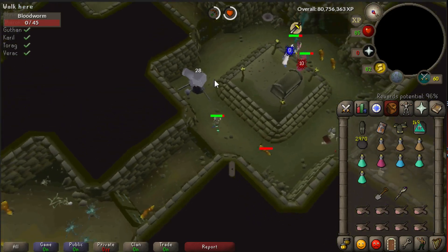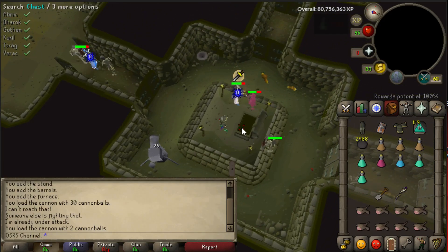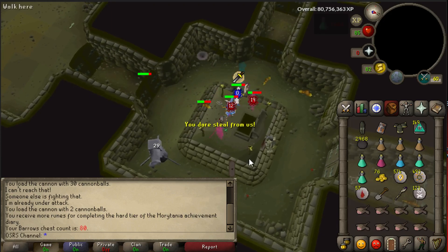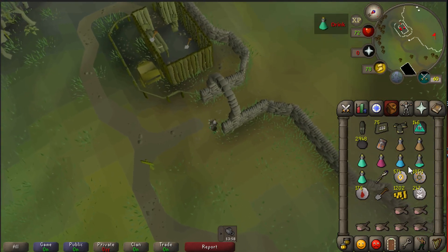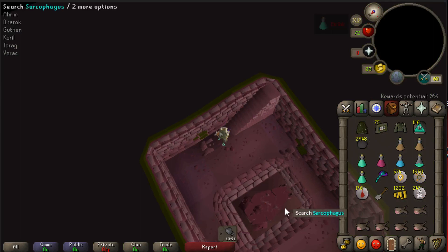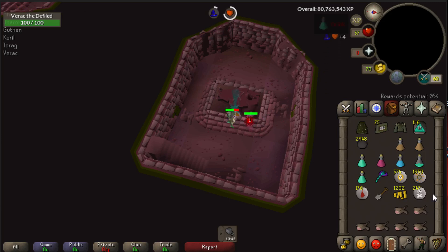We're going to kill one more monster so we can open our chest with 100% reward potential. We're starting at 79 Barrow chests and in this video I'll do 100 chests total, showing the loot at the end. Now that the cannon is placed, we just do Barrows as usual. While killing the brothers, we'll also get reward potential from the cannon. Sometimes you'll reach 100% reward potential just from killing the brothers and the cannon, so you can go straight down, open the chest, and get your reward without killing any monsters yourself.